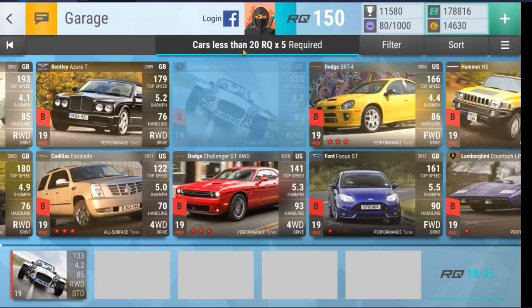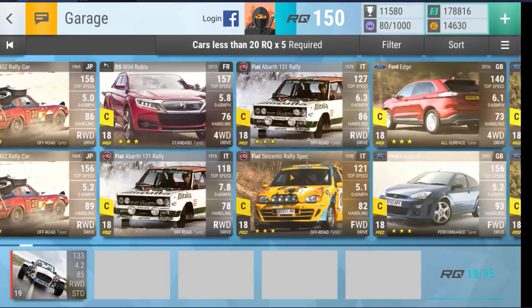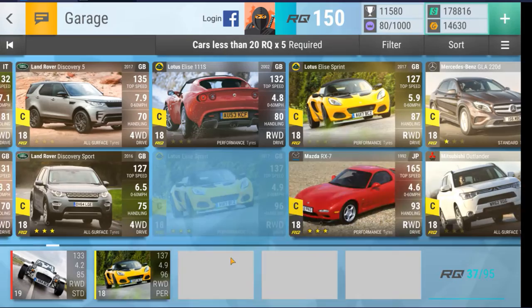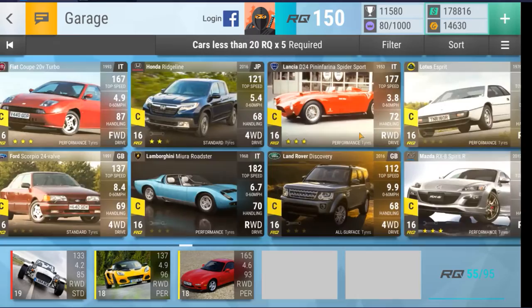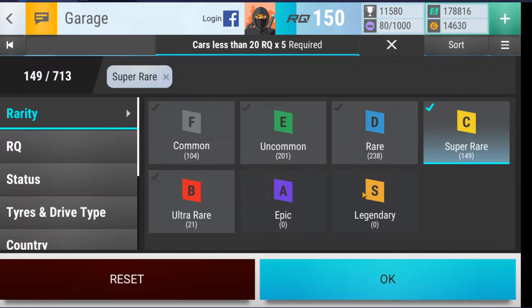For people who may not have as many RQ19 cars, I want to be a bit fairer and pick some cars from the super rare tier that could be useful. I'm looking at the Lotus Elise Sprint, the RX7, and potentially some other cars here I haven't fully built. Also thinking off the top of my head: the RX8 Spirit R and the Opal GT. These are examples of cars I think could be useful in this event.